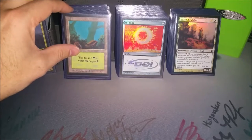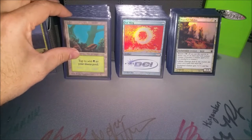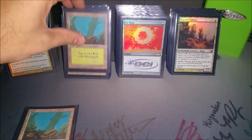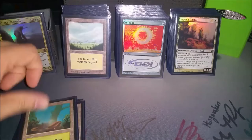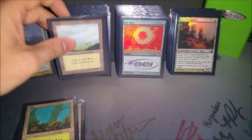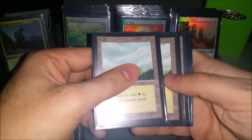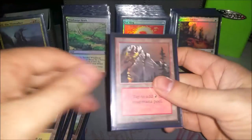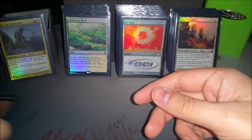I do play a pretty good number of basics for a three-color deck — five forests, four plains, and a mountain. So ten basics total.